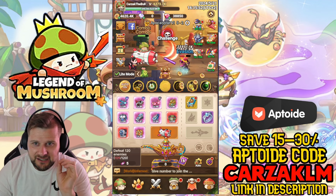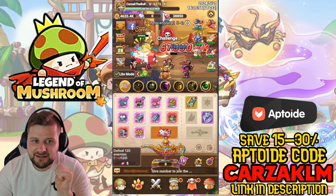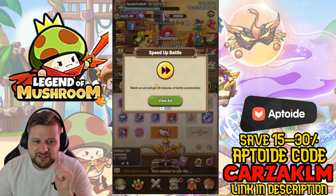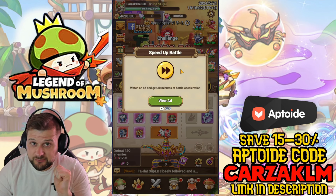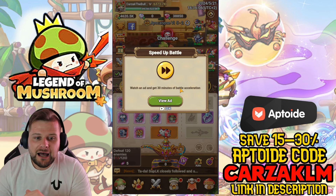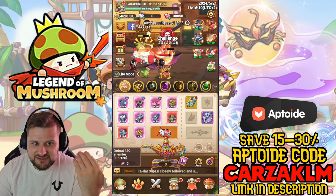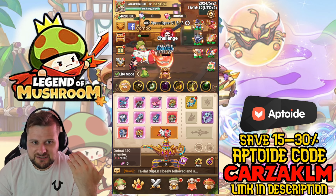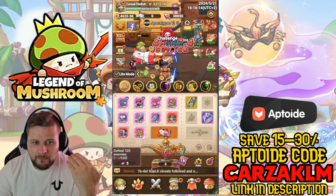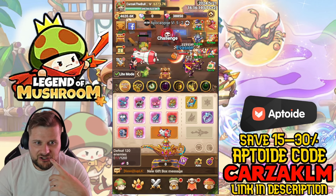Don't ignore this little button next to your stage — two arrows. Click it to speed up battle: watch an ad and get 30 minutes of battle acceleration, which is a considerable boost to your farming rate. If you've got the view-ad pack you can skip the ad and it instantly speeds up — you can see the movement is faster.